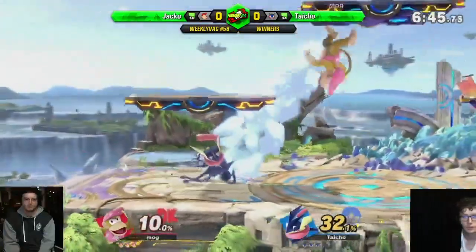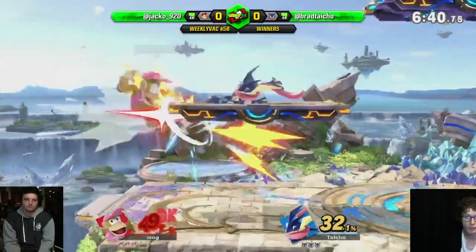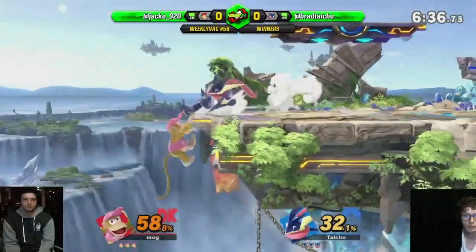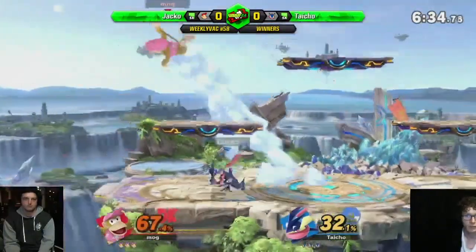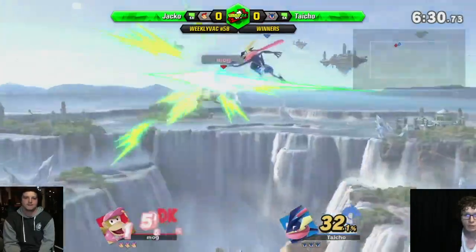Don't go for the direct punish on the out smash — just kind of fade away and try to hit him. Oh, that huge pivot grab! Got a ledge... Roll up. No drag down, but just the combo. Jacko almost got away with that ledge.